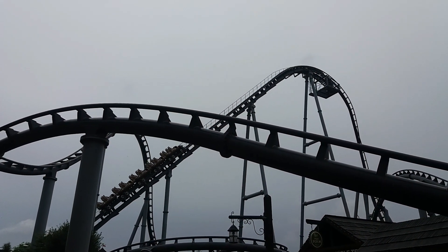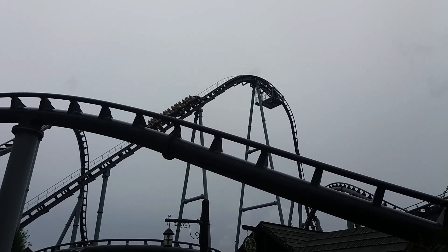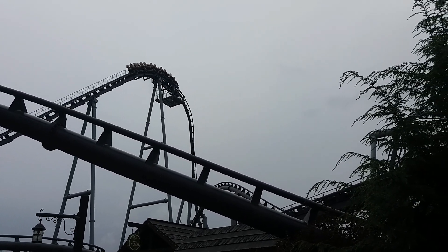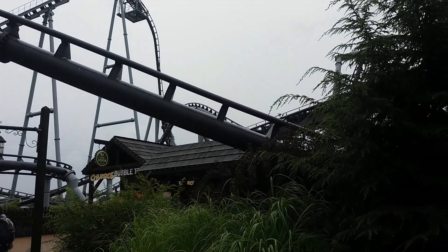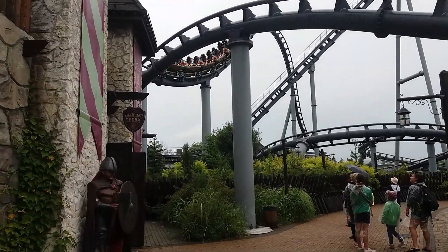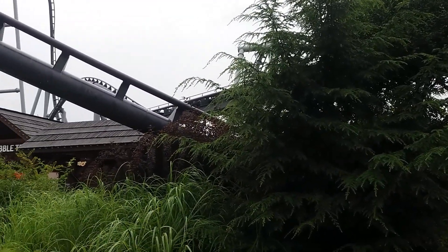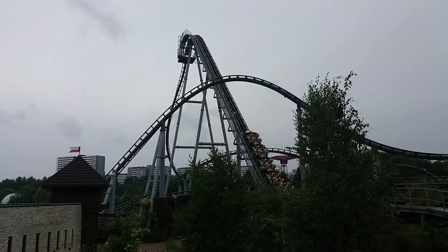Coming in at the number 15 spot is Lake Coaster at Legendia. When you're first walking to Legendia, it looks great across the lake with all the water below it — it just looks majestic. It's also got a very fun layout. The first drop on it is stunning, one of the best first drops out there in the world. You then go into a reverse sidewinder, and on that reverse sidewinder you are greyed out for the entirety of that first inversion. It is so intense.